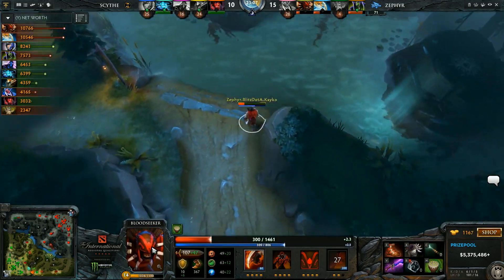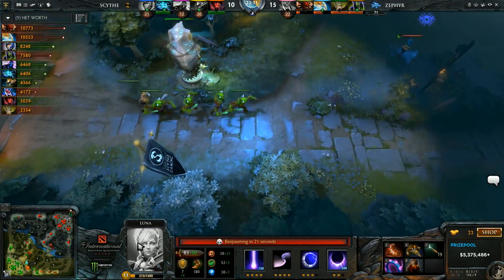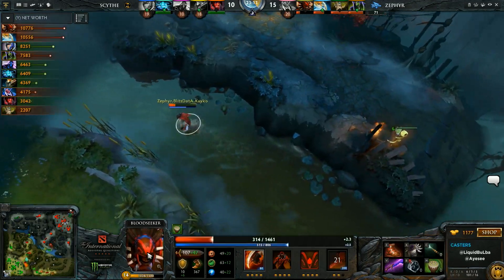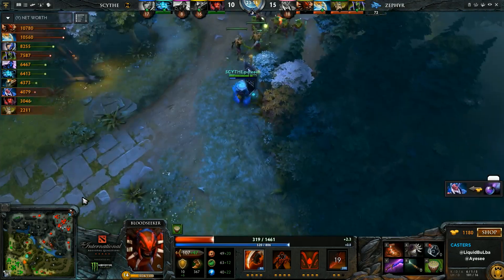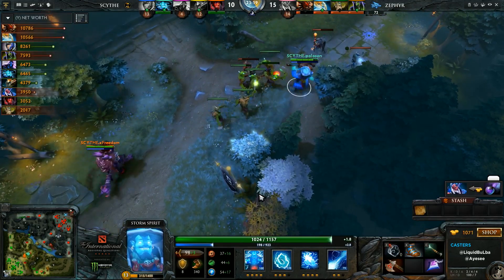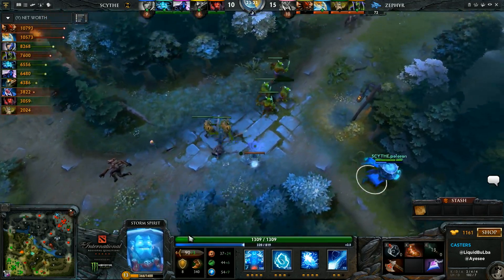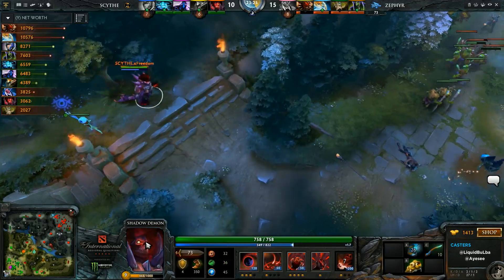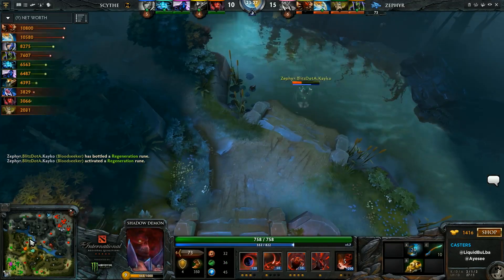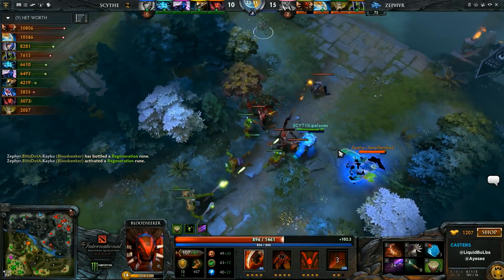That was Miracle's fault again — he ran in with no BKB. They had no vision in their jungle, so they didn't know whether Zephyr had backed up or not. He got Ruptured and that was just him dying. He's basically all their damage. Look at the Storm — he's not really doing much damage in these fights. He's going a defensive build because they have the Silence and the Disruptor ulti as well. So Miracle has to be the one living in these fights, because he's all their damage.